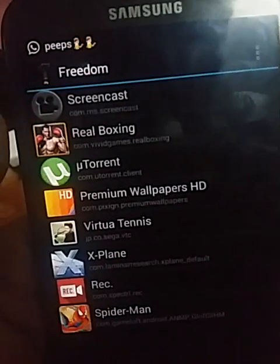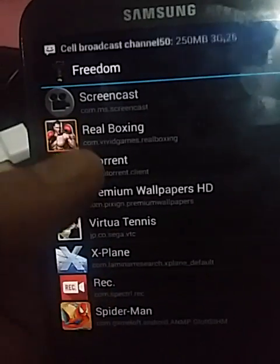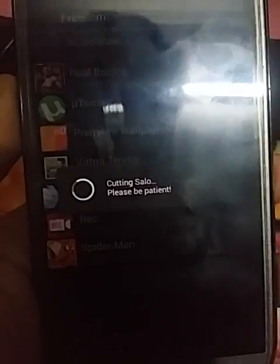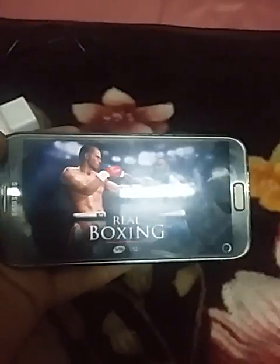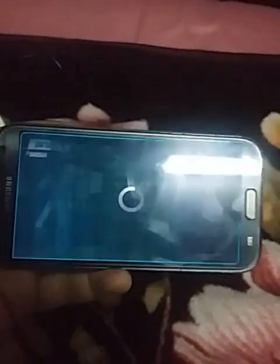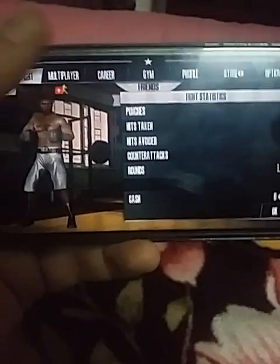While opening the Freedom app, all the applications available on your device are listed, and you have to click on Real Boxing. Once your game is loaded, you need a running Wi-Fi or internet connection.